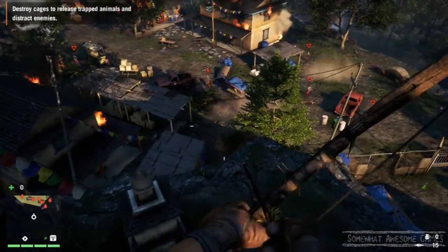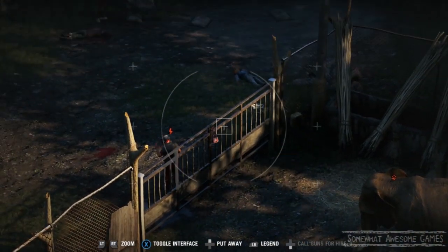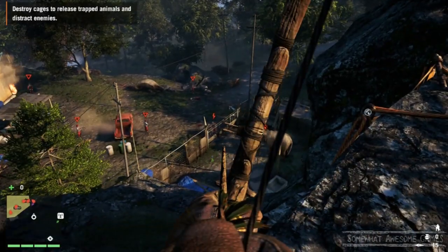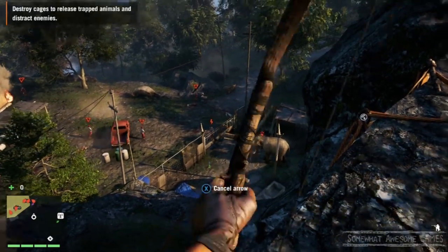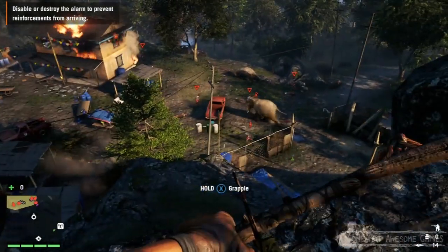Do we want to free this elephant or not? I'm tempted — let's have a look. How do we get you out of here buddy? There's a lock on the gate, I can just shoot that. I don't want to use my guns, I want to use my bow. Getting that shot — blammo! There we go — go elephant! He knew he was free.